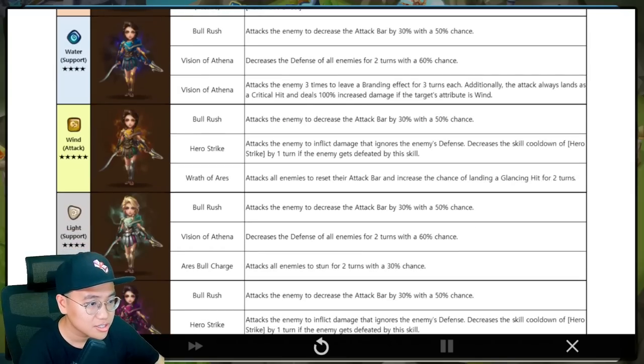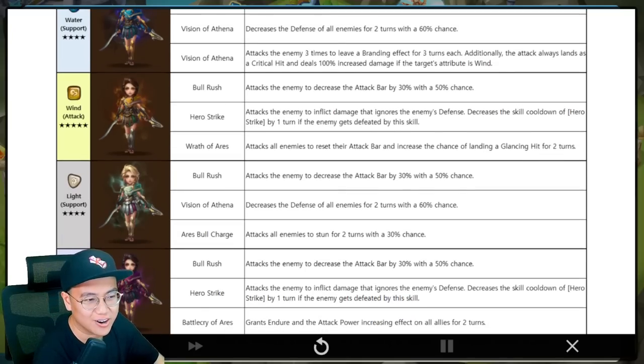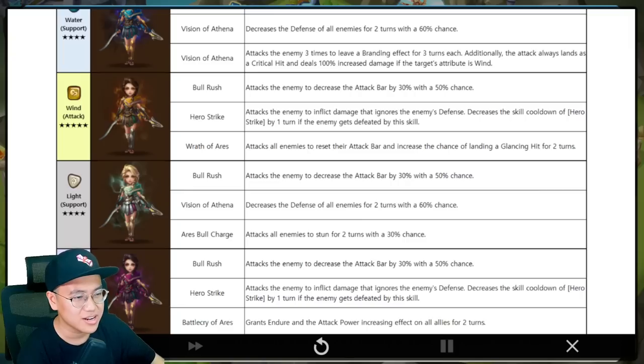Light Cassandra: attack all enemies to stun for two turns — but what is this 30% chance? The light Kanan girl has a higher chance to stun and it's still garbage. It's very much like the light Kanan girl — skill 2 that decreases defense AOE, skill 1 that decreases enemy attack bar. This is literally the light Kanan girl reskin, except for a slightly better skill 2 because it doesn't attack the enemy.